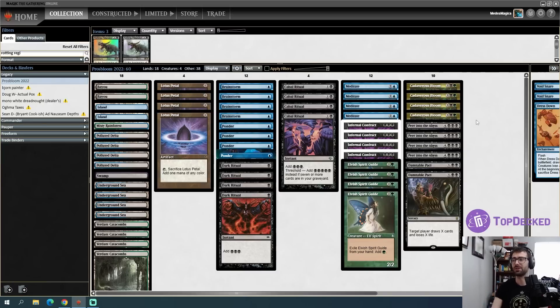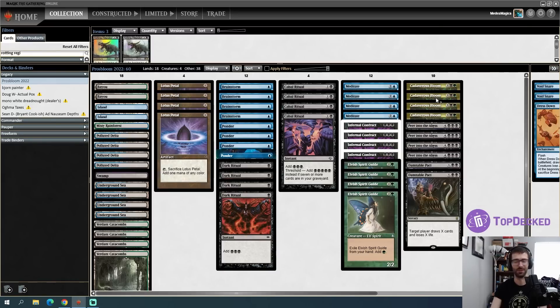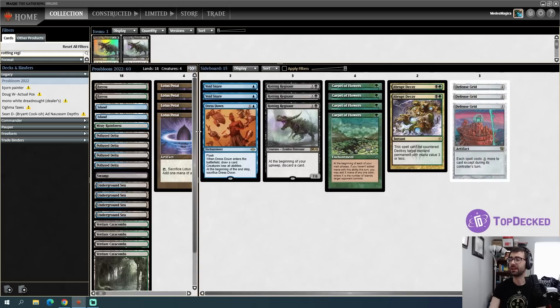This is going to be a bit questionable — we are trying to play a five-mana enchantment that does not win the game when we cast it. We are in it for the lulz today. This is not going to be nearly as competitive a storm deck as something like ANT or TES or The Epic Gamble.